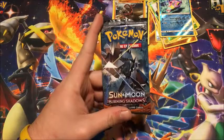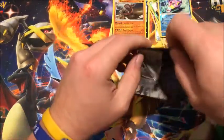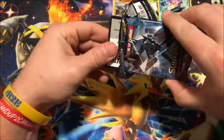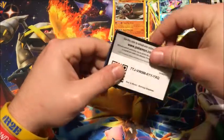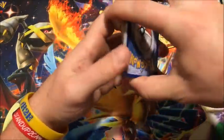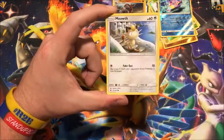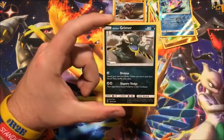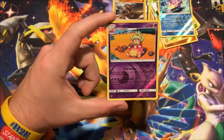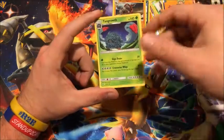Last pack — Necrozma. Code card. One, two, three, four. We have leaf energy, Solrock, Wishiwashi, Baton, Mount Lanakila, Meowth, Riolu, Alolan Grimer, Ledyba, Cutiefly. Reverse Slowking — which is another reverse rare, two in a row — and the final rare is a non-holographic Tangrowth.